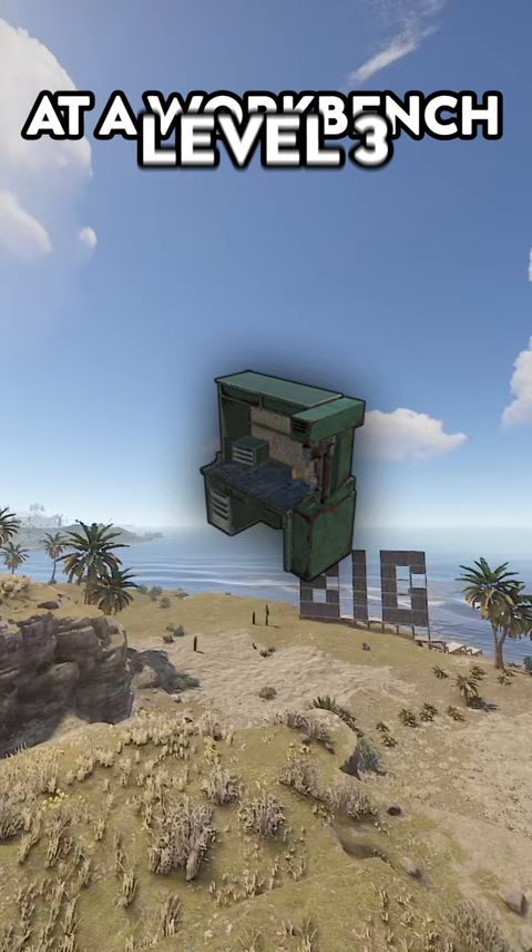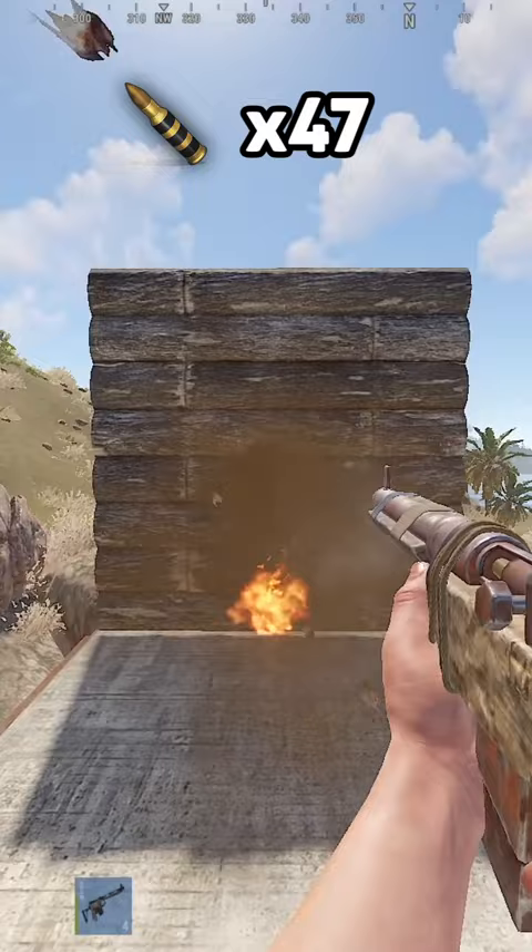Twig wall: 3 explosive ammo. Wooden wall: 47 explosive ammo. Dome wall: 185 explosive ammo.